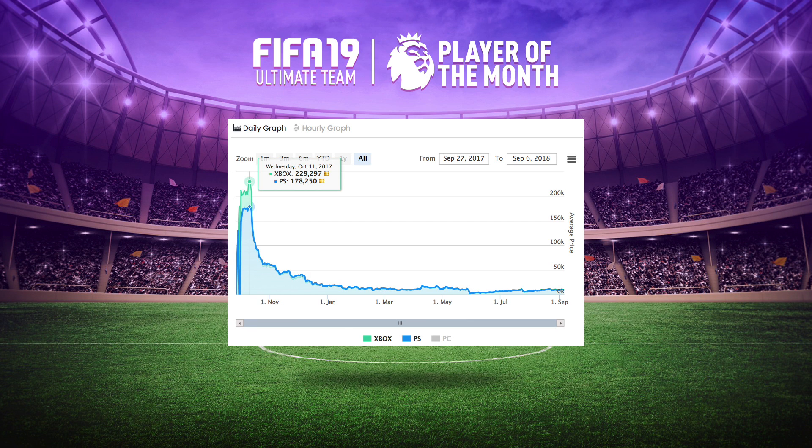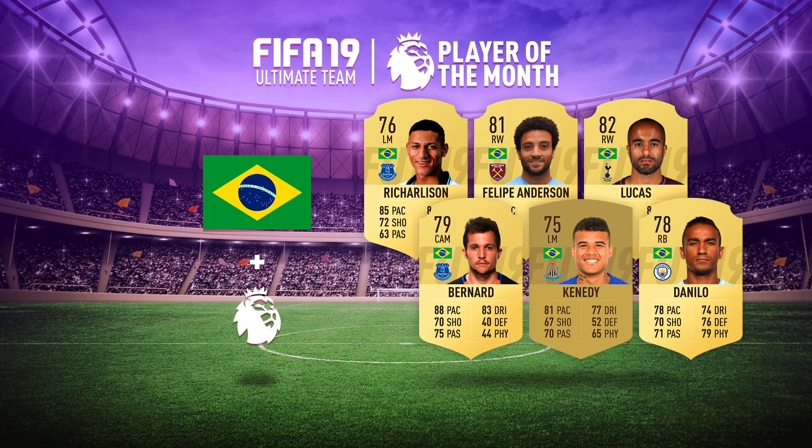Now we can start looking at players that might go up in price for FIFA 19, basing off a Lucas Player of the Month SBC. The first category is Brazilian players playing in the Premier League right now. The high-rated ones like Gabriel Jesus, Roberto Firmino, Alisson, Willian, Fred, Ederson, and Fabinho will be expensive, so don't try to use them — they'll probably go up in price for the SBC.